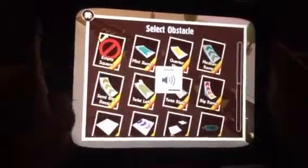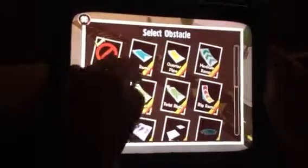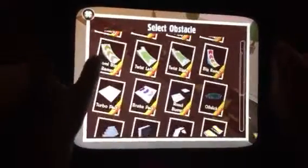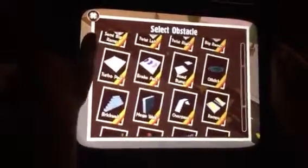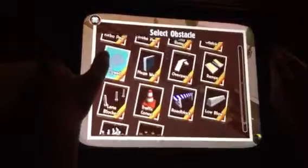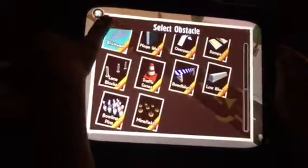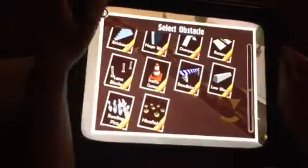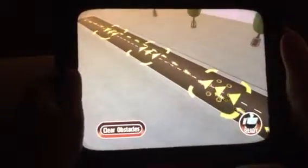So this is an empty square, mini ramp, quarter pipe, medium ramp. We've got all these ramps, and then we've got walls, and we've got a bunch of stuff. And my favorite one is actually minefield, so I'm going to put that. And I just want to show you what the minefield does. I'm going to put down all the obstacles.